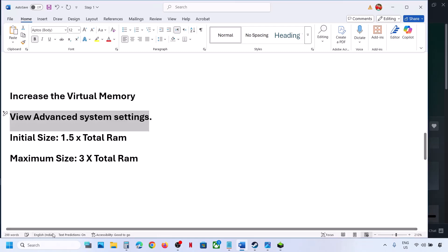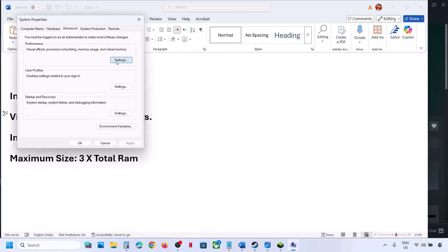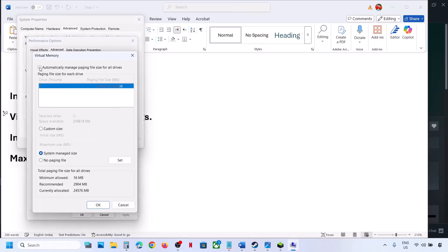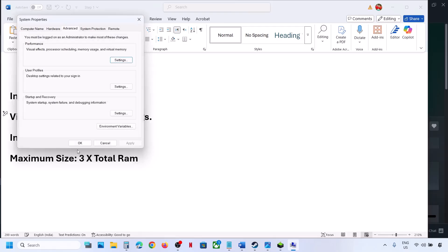Still not working? We will revert to default. Type View Advanced System Settings once again. Go to Settings, Advanced, Change, and put a check back on the automatic management box. Hit Apply, click OK, then follow the next step.